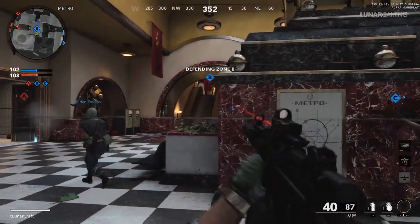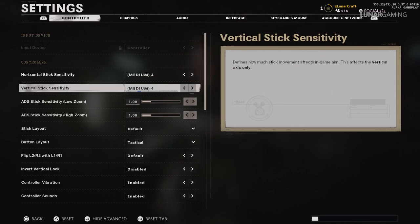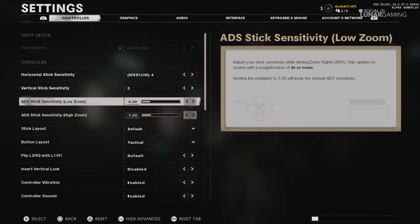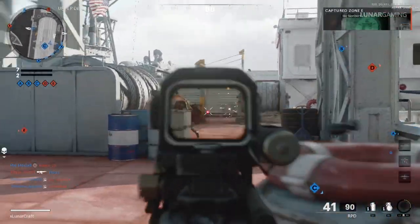Last but not least, choosing the right sensitivity is an important part of playing any Call of Duty game — right alongside choosing the best loadout — but it can be tough because what works for one player doesn't always work for another. By default the settings are set to 4 and ADS is set to 1. As you get better and increase your muscle memory, these will feel too slow. The way I usually adjust is to look at clips of me shooting at an enemy and see where I'm over-aiming or under-aiming, then adjust accordingly.